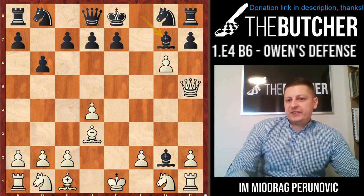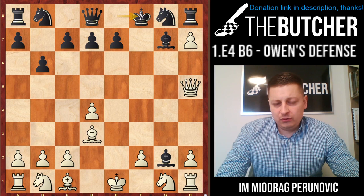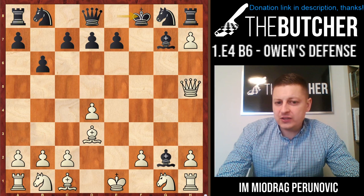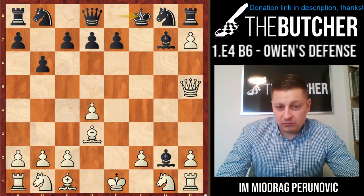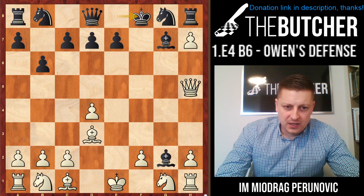After Bg7, of course you should take on h7, and then Kf8. Here is the line. For a long time almost everybody used to take the knight on g8, but eventually you're going to lose the rook on h1. That's the risk you have to be ready to face - you're down on exchange, they've got a weak king, you have certain compensation, but it's still a little bit unclear.